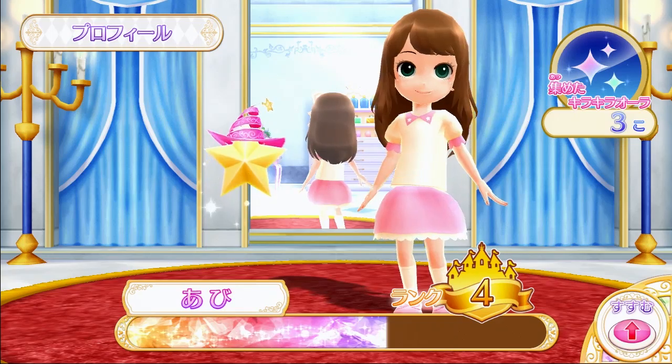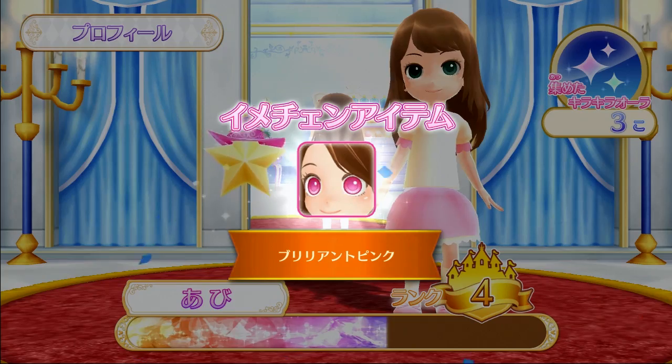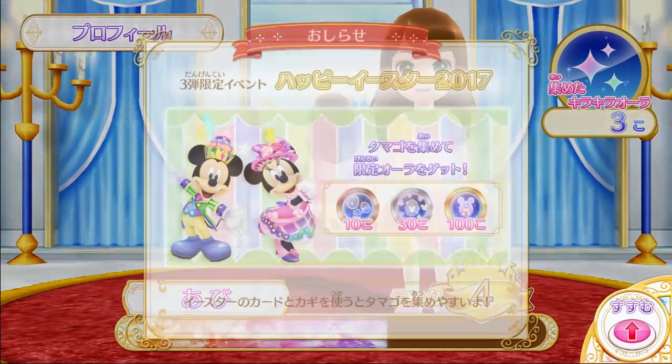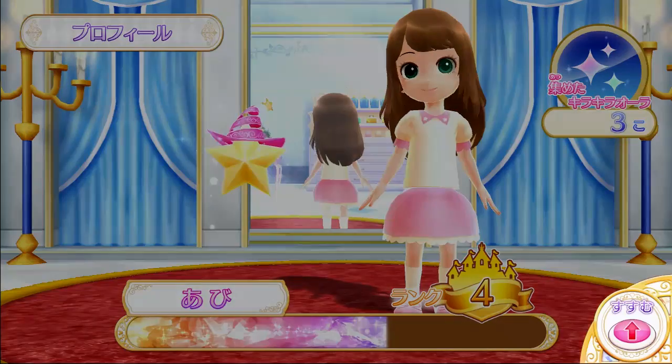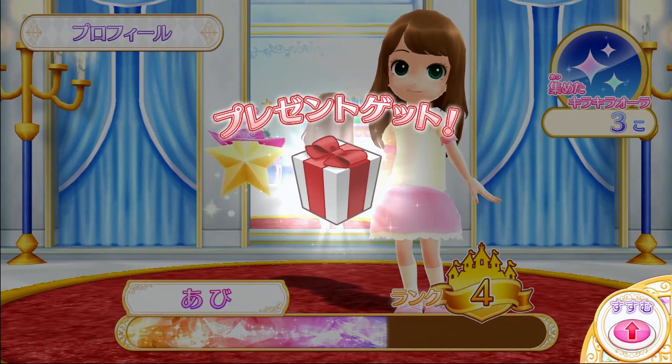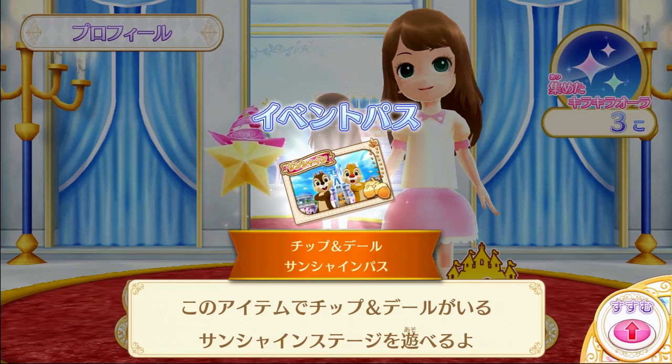Now let's get into the gameplay. Here's my profile, and I got a present for adding a key. An Easter event is going on, a Chip and Dale event is going on, and here's another present — it is an event pass to the Chip and Dale world. I have not played this yet.